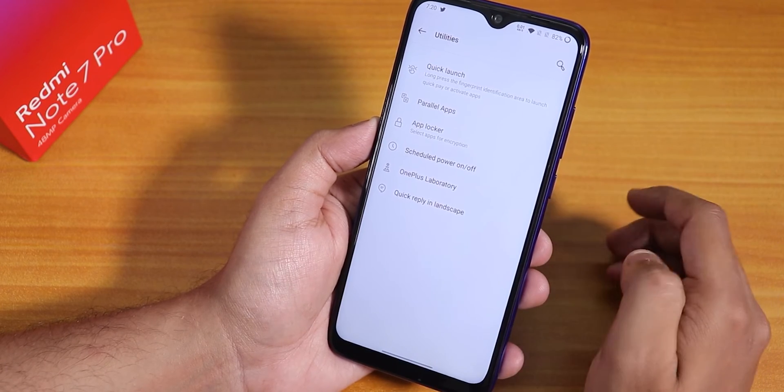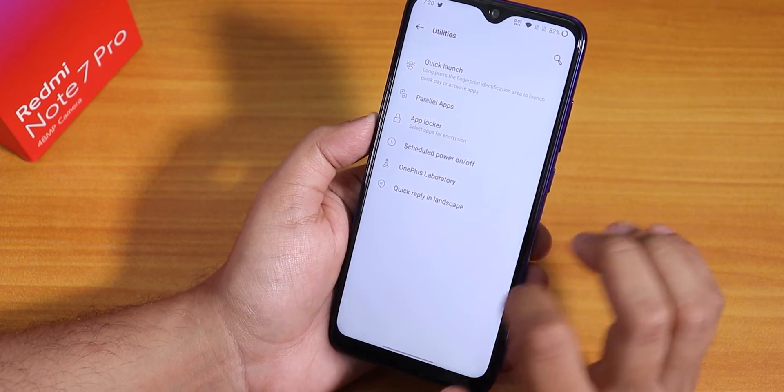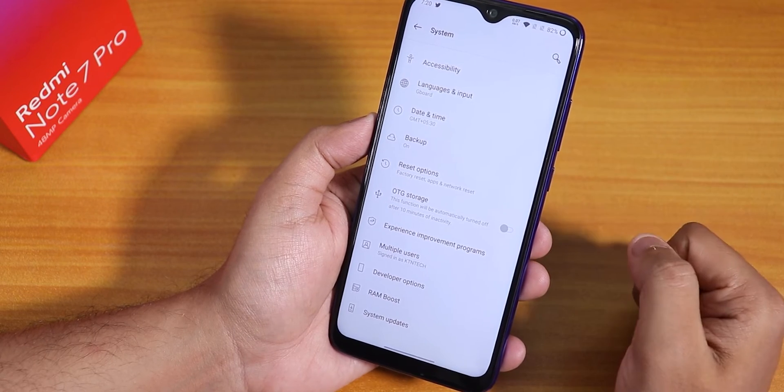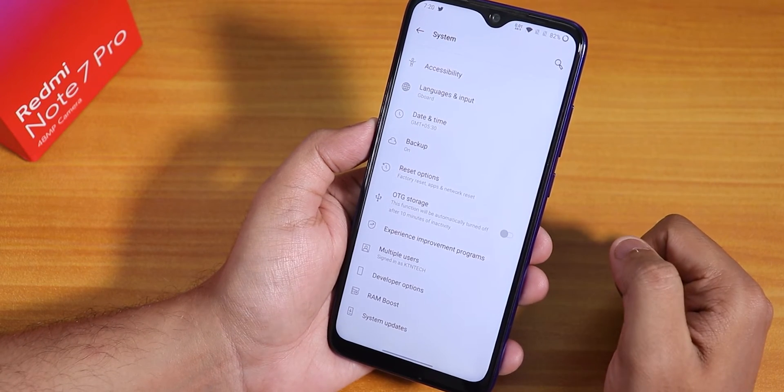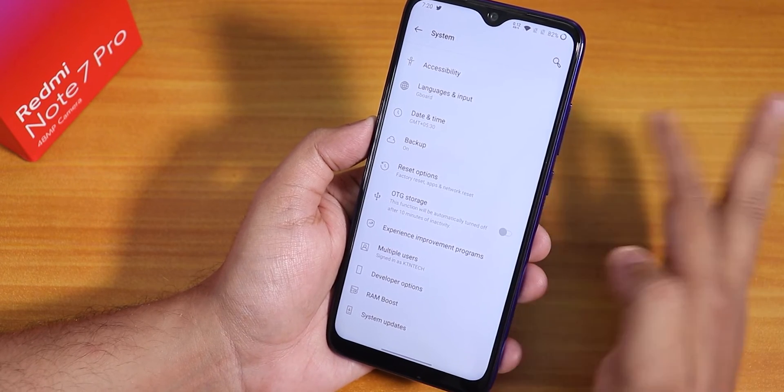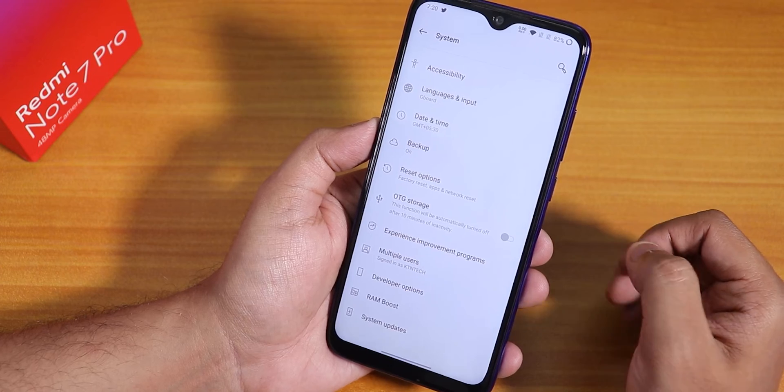Inside Utilities we have quick launch, app locker, and other OxygenOS-specific features that should work fine. In System settings, Gboard/Google Keyboard is pre-installed as the default keyboard — you don't have to mess around with any Chinese keyboard.